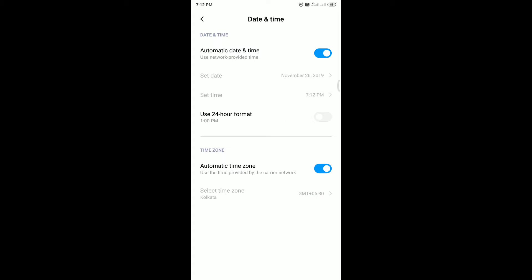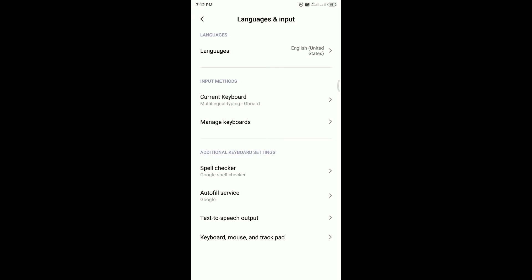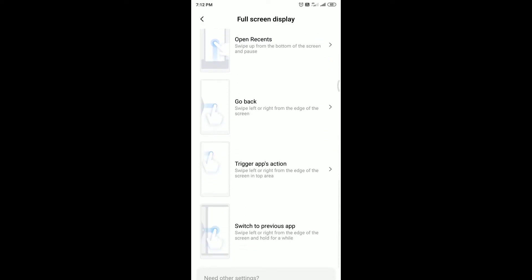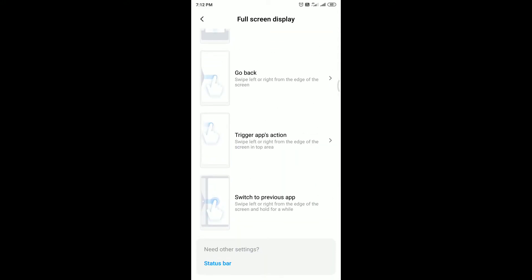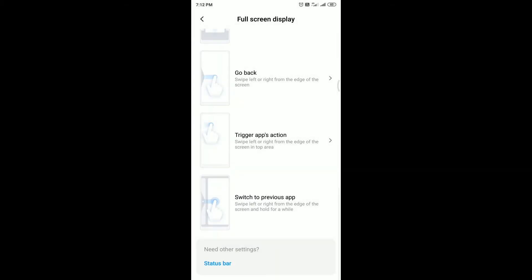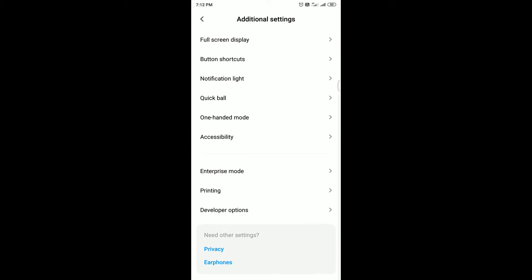There is not much more added in Additional Settings. One new thing is that in Full Screen Display settings, you get shortcuts to related settings — for example, from Full Screen Display you can easily jump to Status Bar. Similarly, in Additional Settings, you get shortcuts to Privacy and Earphones.